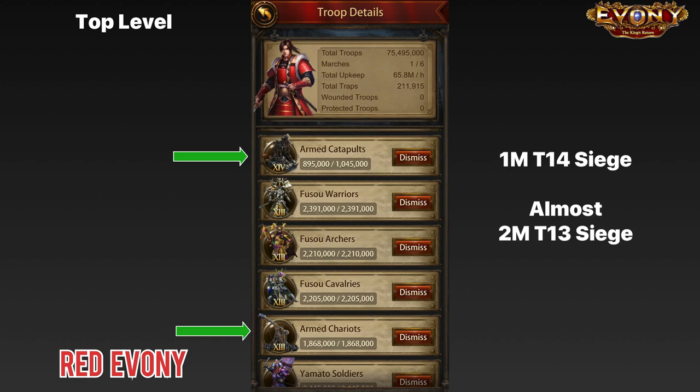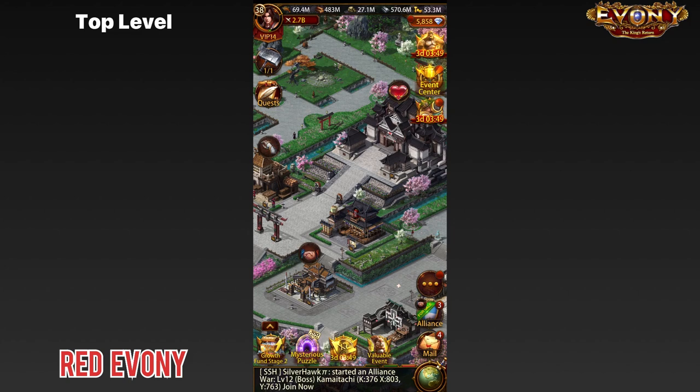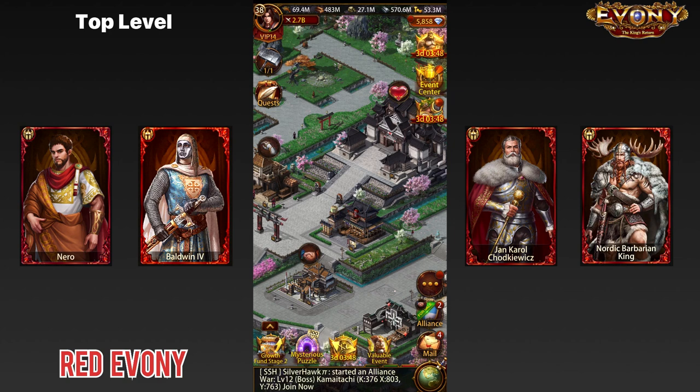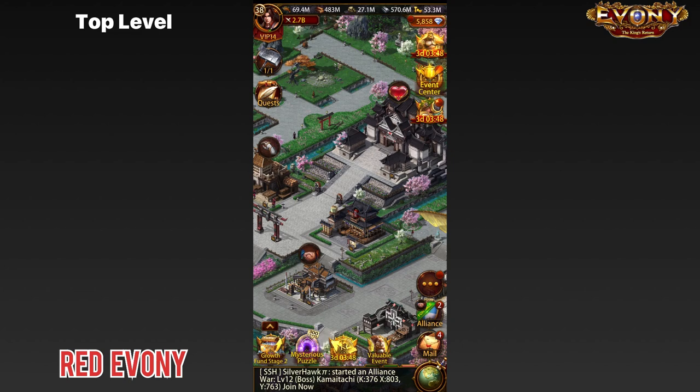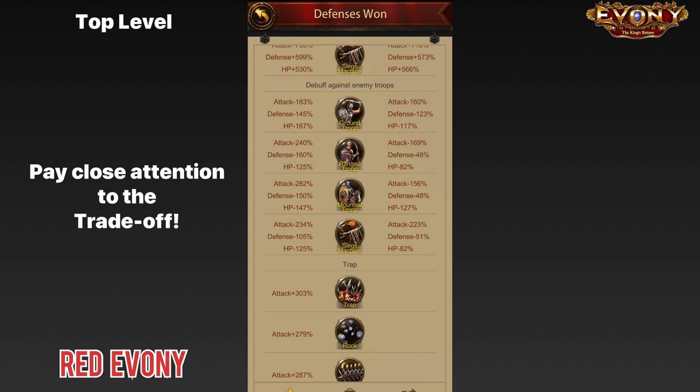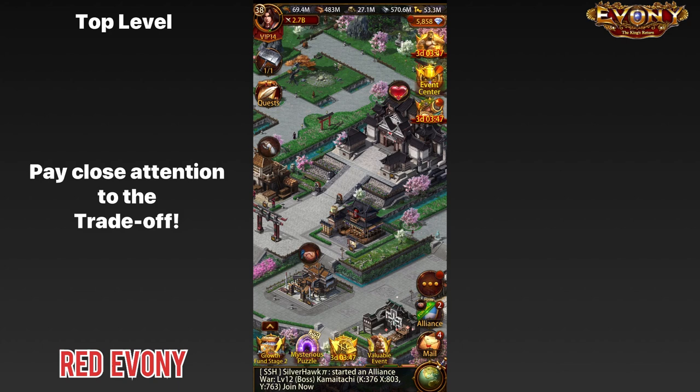Wherever possible, start looking at getting siege HP debuffs. At the size you are at this stage you'll most likely have a lot of siege, and if you're not careful those siege will be very vulnerable to attacks. Generals to look at include Nero, Baldwin, the Barbarian King, and Hodkiewicz if you're spending considerably and can get him. But if you're switching generals at this point, you need to pay very close attention to the trade-off you are making — your subs are fully geared and fine-tuned, so any changes will affect your overall debuffs.